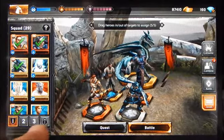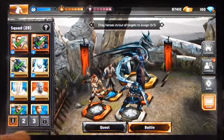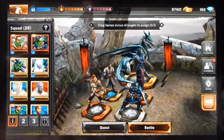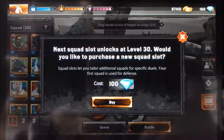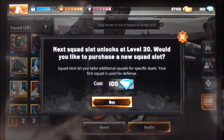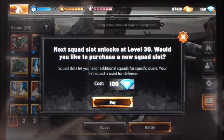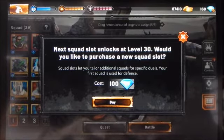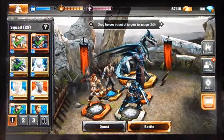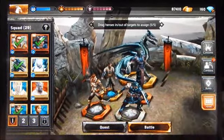Below the roster are slotted buttons for how many different squad configurations you can assemble. The first squad highlighted with a shield represents your defensive or default squad — the one another player battles when attacking you. You can have up to four squads, but when you first start the game only the first squad is available. The other three squad slots become available as you level up.